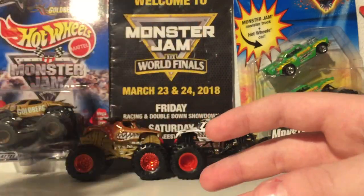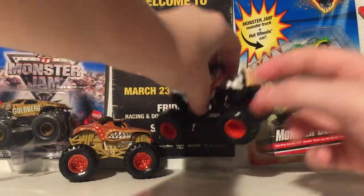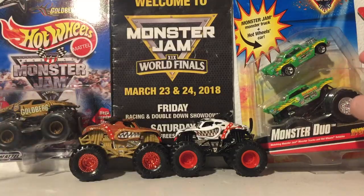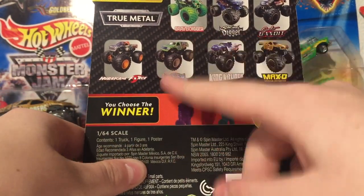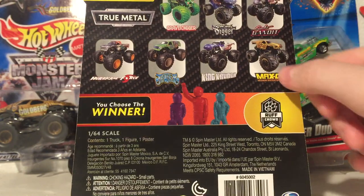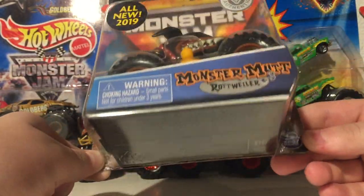Got Monster Mutt Rottweiler. I've officially completed my rough crowd basically. I got a Monster Mutt, which is the brown roll cage and the red tires. Got Monster Mutt Dalmatian from the Mix 1 Singles. I also have the one from the Mix 6 Doubles. And now I got a Monster Mutt Rottweiler. I'm actually one truck away from completing this, and that truck is the Green Jester. I thought that was also going to be coming out in a later mix — I already have one in Hot Wheels Monster Jam form. I'll probably find it on eBay for a very low price. Without further ado guys, let's open the Monster Mutt Rottweiler.